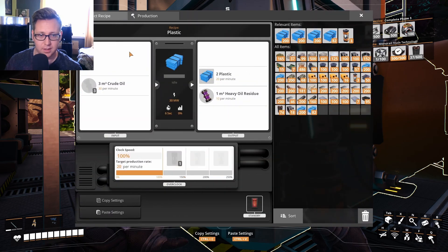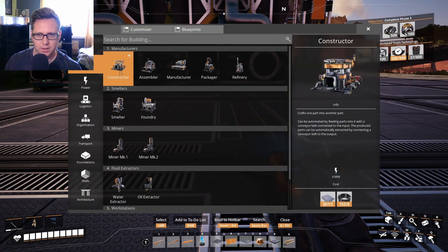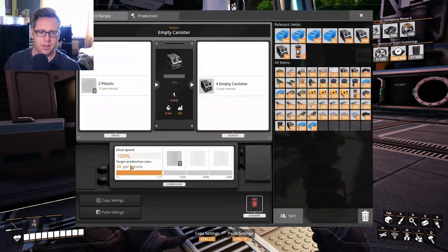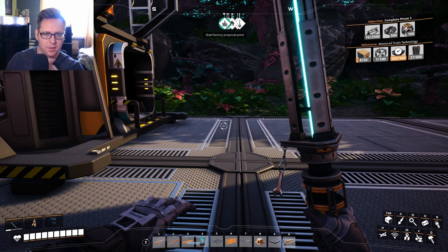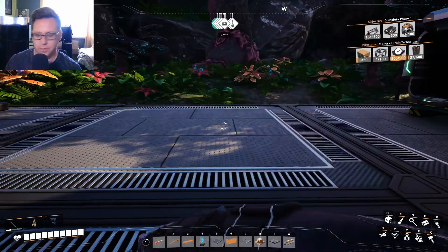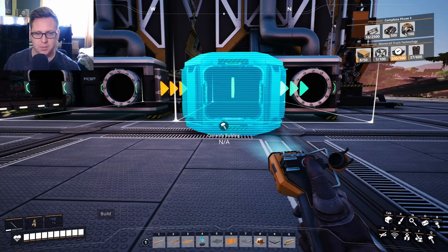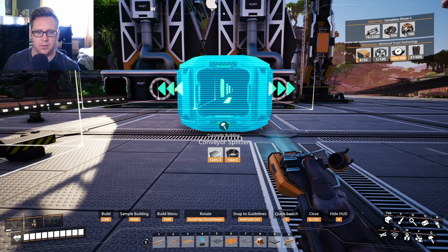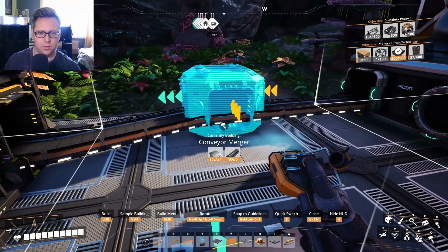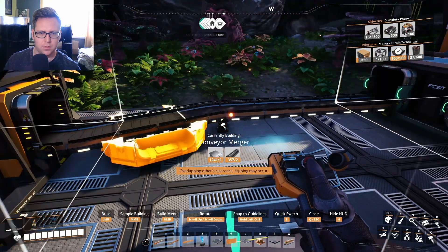That's making plastic at 20 per minute, which is fine. I just need a constructor over here. I'll be making empty canisters. To get 30 per minute going in here, we'll have 10 excess. Okay, I've sussed it. It's actually very simple. 20 per minute goes in here, then we have a splitter. I'll just put a splitter here and then a merger which will go... there.